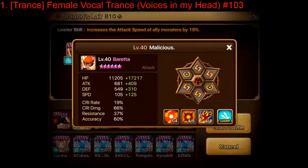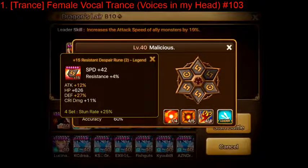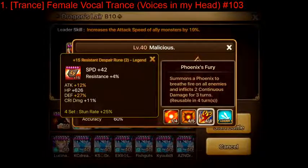These are the stats that I have on my Beretta. They're fairly good — I've got pretty good despair runes, he's quite fast and fairly decently tanky. You probably wouldn't be able to get this very early on, but you can certainly do it with lesser stats as long as you have the correct main stats. The main stats I'm talking about are the two, four, and six rune slots. For slot two, very standard — you want to go speed. The more turns he has, the quicker he can use his damage over time skill, Phoenix Fury.